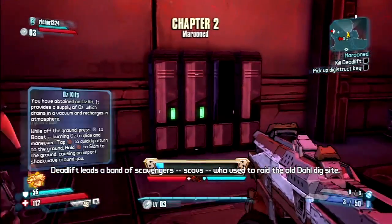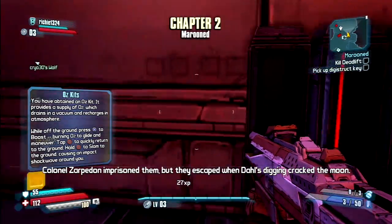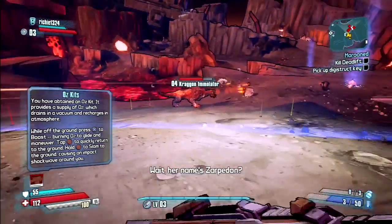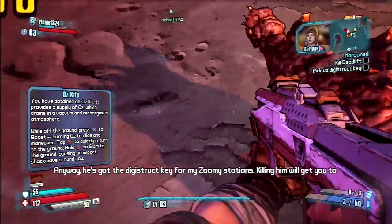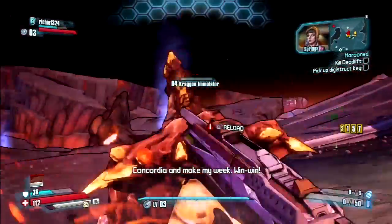DADLIF Deadly leads a band of scavengers and scats who used to raid the old Dahl dig site. Colonel Zarpadan imprisoned them, but they escaped from Dahl's digging back to the moon. He's got the Digistruct key for my Zumi stations. Killing him will get you to Concordia and make my week.